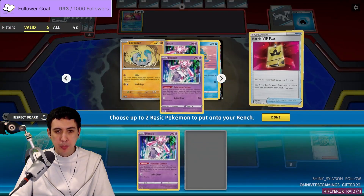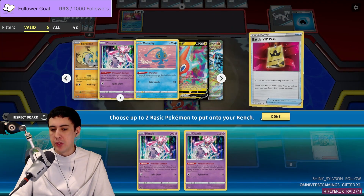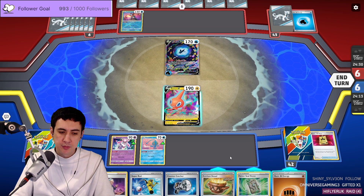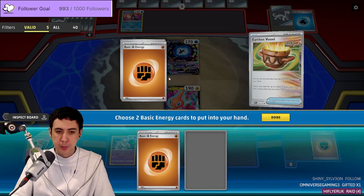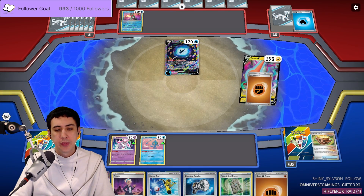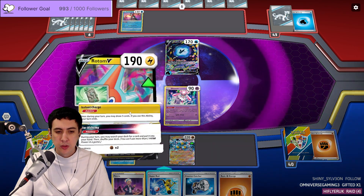We need Manaphy as well, but I don't have to have it this turn. Send up the Diancie, put down Sandy Shocks. Forest Seal Stone, draw three. Instant Charge. All our Diancie was in the deck so Heavy Ball doesn't get us anything. We can just Peonia.